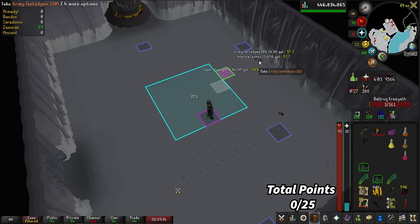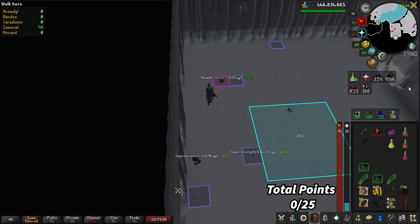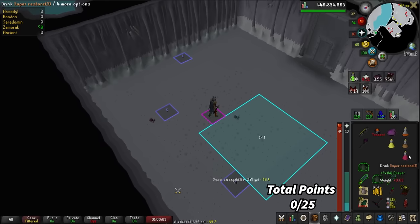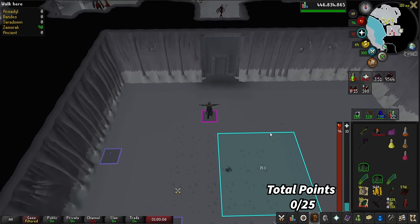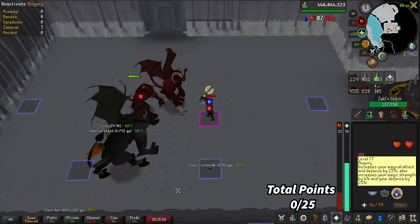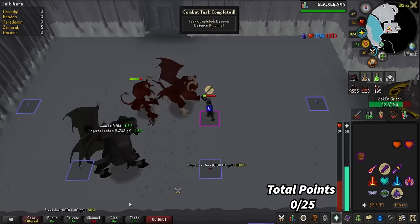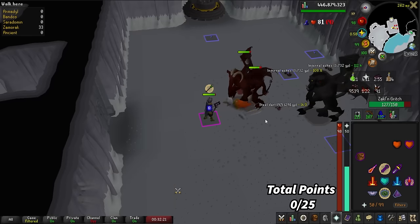We are done with that trip. First trip of the morning — pretty damn good. We got 23 kills in one trip. I could probably do one more with the Super Restores but I don't want to risk it, so we're just going to teleport out. That is the 'killing Kril without taking any melee hits in a private instance' combat achievement. That's 50 kill count — let's go!